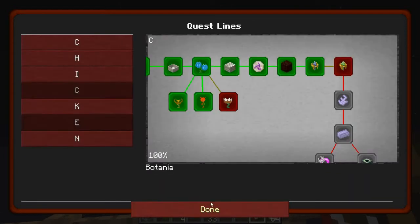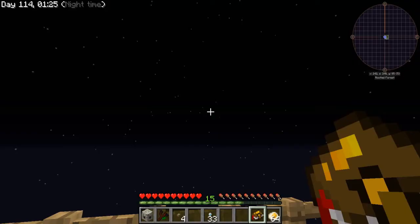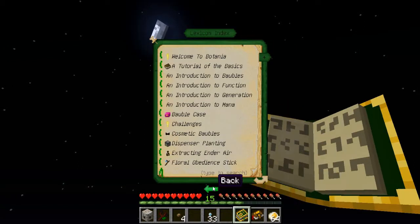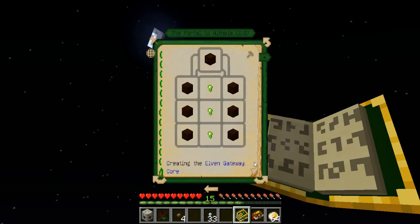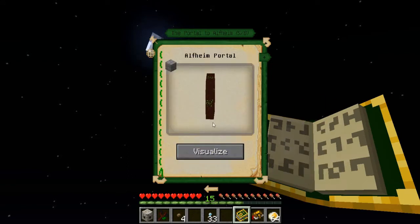I'm not going to do the Gaia Guardian just yet, but I do want to make the elven gateway. So let's get the Lexica Botania and search for the elven portal. There we go — now we can go through this.